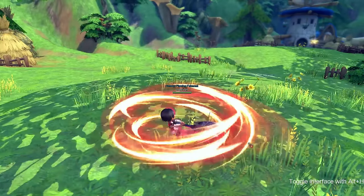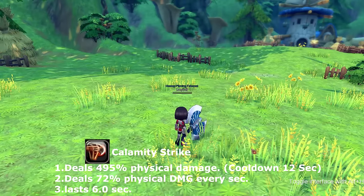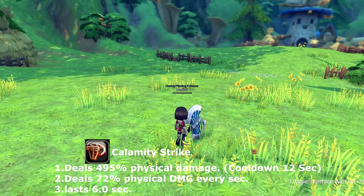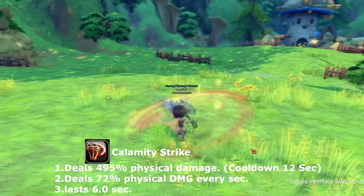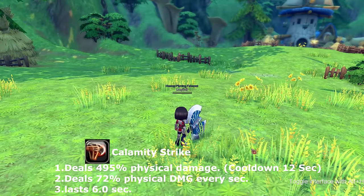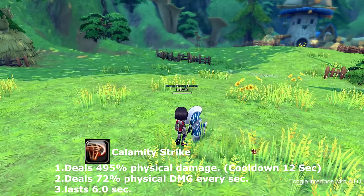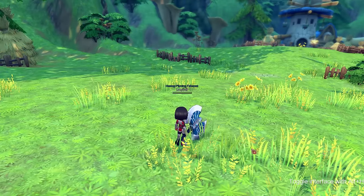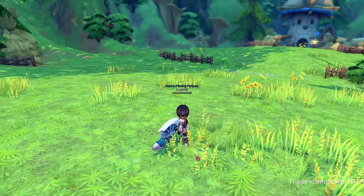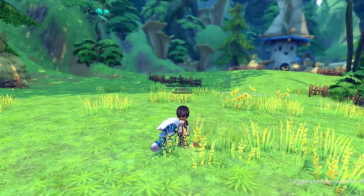Our last skill is calamity strike — a series of attacks that you trigger with one press, which does a series of combos. It also leaves behind a debuff that deals 72% of physical damage per second, lasting six seconds. This skill goes on cooldown for 12 seconds. Hopefully this part of the video helped you guys with the axe portion of the mercenary.